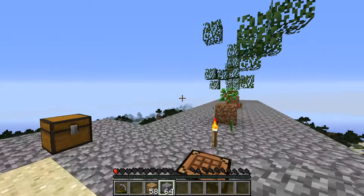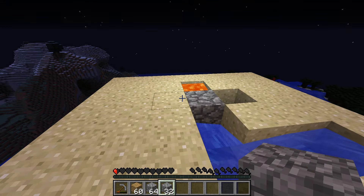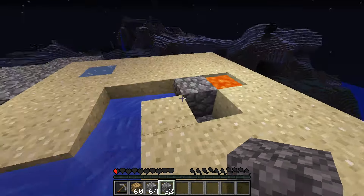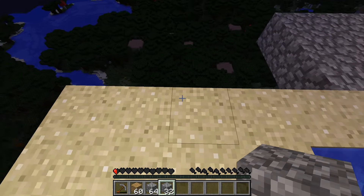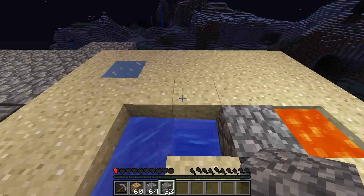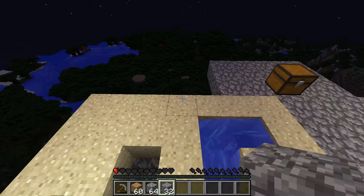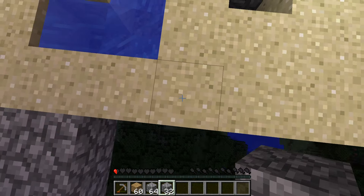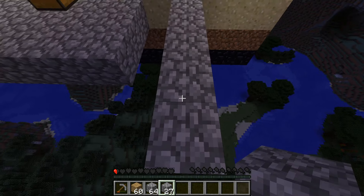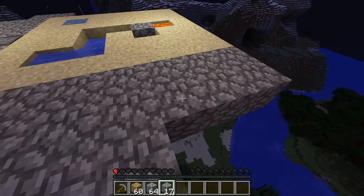Oh, another apple, lots of apples actually. Which way do I want the house to be? I'm thinking this way — that way I can like enter, go to the tree farm, and then sit down at the cobblestone generator, which would be pretty handy. Let me find the middle of this platform... one two three four five six seven — okay seven, so three is the middle. I'm so scared to build here.